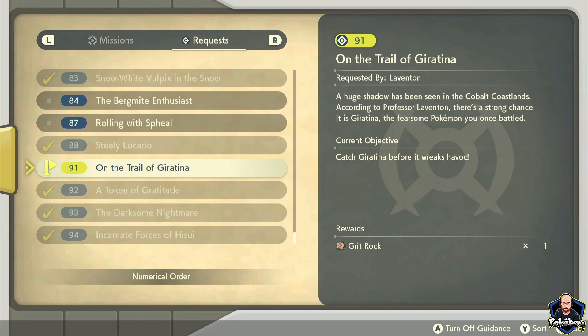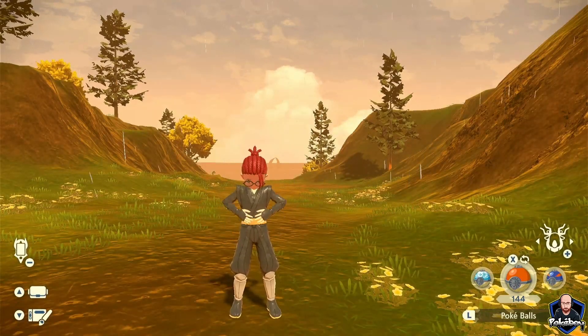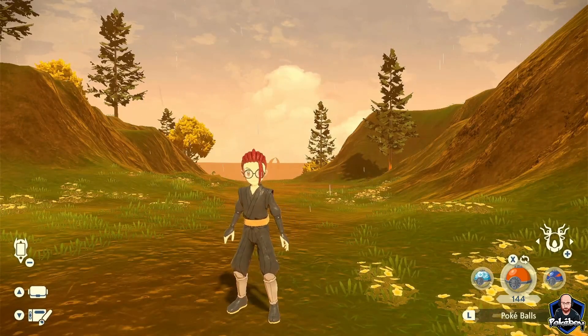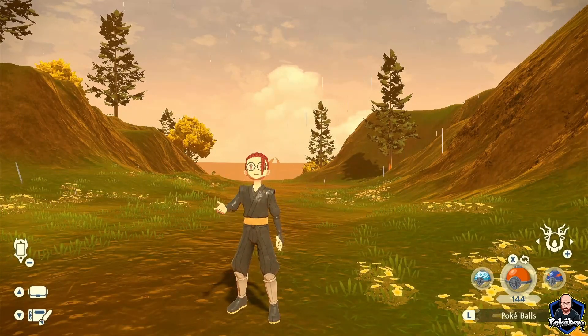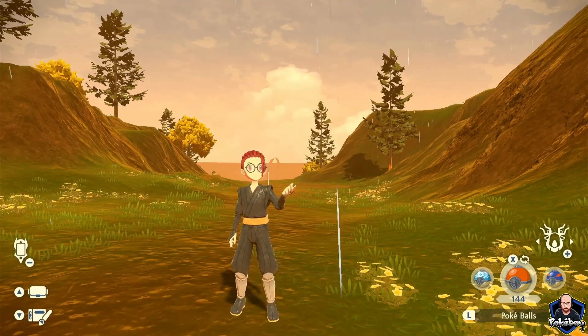It's hinted that Giratina is in the Cobalt Coastlands, and this is completely correct. We're going to head over there and I'm going to show you where. Once we get to the Cobalt Coastlands, it won't matter what weather conditions are currently happening — it can be a thunderstorm, perfectly sunny, or the middle of the night. It doesn't matter. What you do want to do is head over to here on the map.